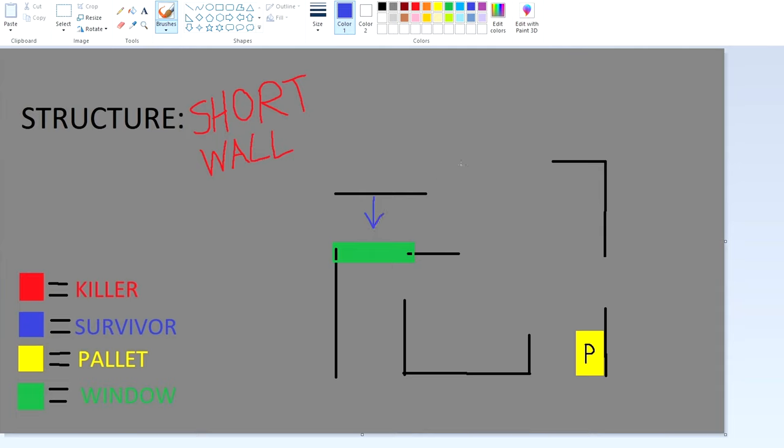Fast vaulting this window — if you can learn how to fast vault this, you can be a god on this window. It's the hardest on Autohaven. In my opinion, the best way to loop this is just going through like this.